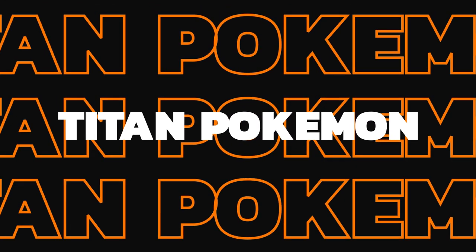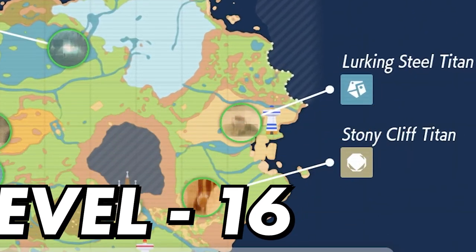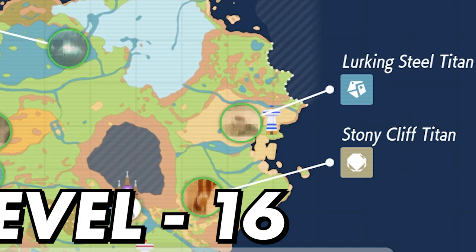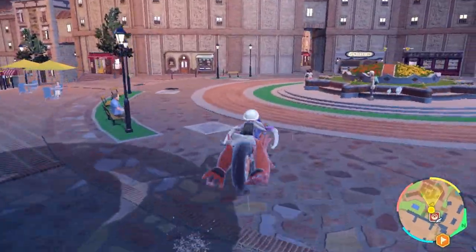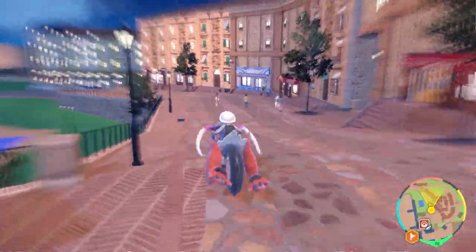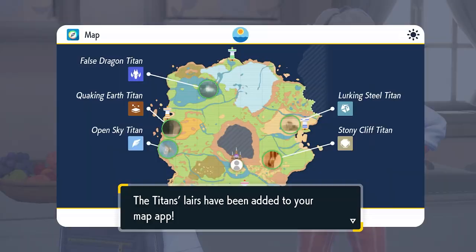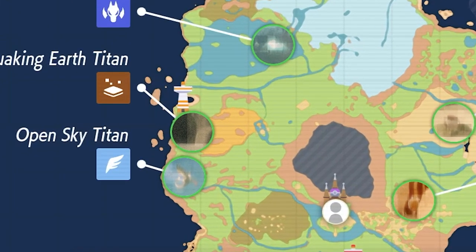The Stony Cliff Titan is level 16, the lowest level Titan, and for beating it you will receive the dash function on your ride legendary. This allows you to press in your left analog stick and your ride-on legendary will dash and run, making getting around the Paldea region a lot quicker.